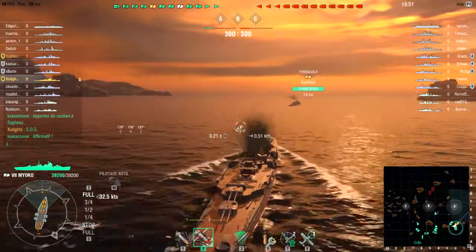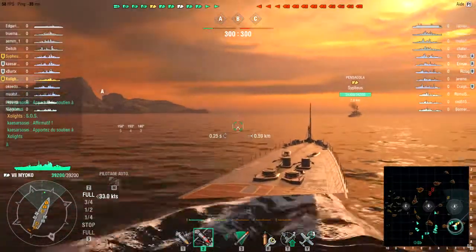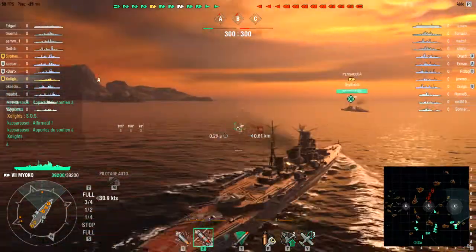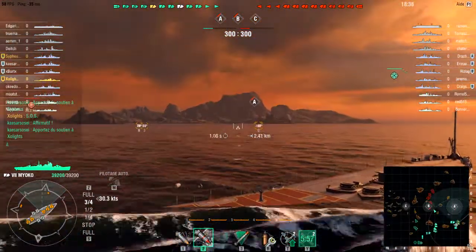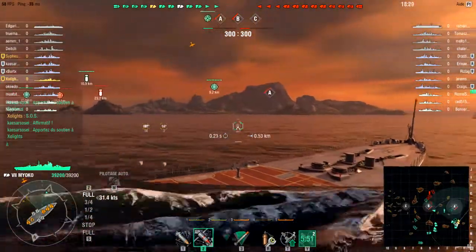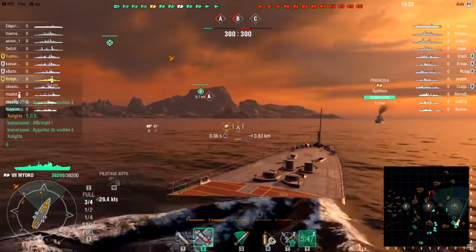Ce n'est pas énorme, même avec la dernière coque, il vous fera monter à 39 200 PV. Ça ne reste pas élevé comparé à ses homologues, donc c'est pour ça qu'il faut faire relativement attention à ce genre de croiseur. On y reviendra plus tard dans la vidéo. En ce qui concerne son armement, il a des torpilles — il possède 2x3 torpilles — ce qui est un des gros avantages des croiseurs japonais.